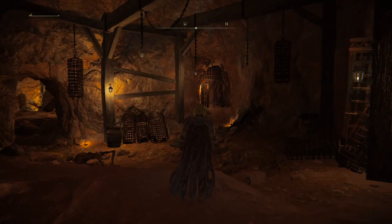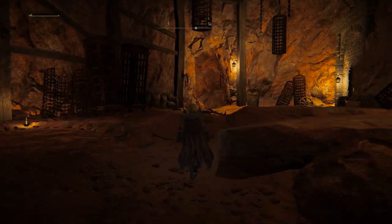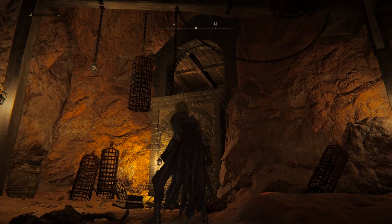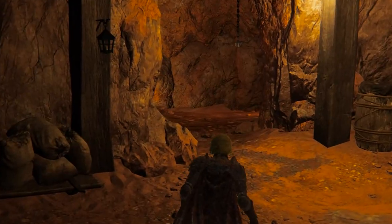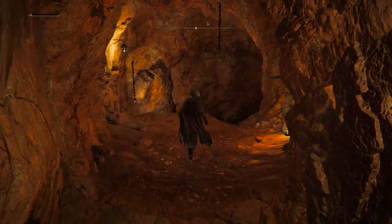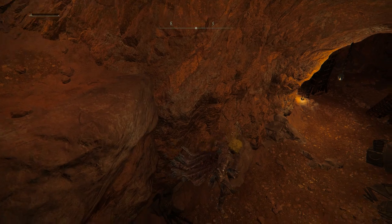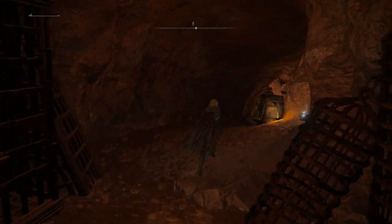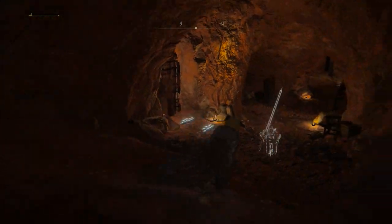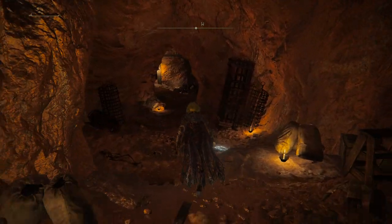Do kill everything in here because if you don't, they will run up on you and murder you. There is a lever up there — that's our main focus to pull because the Wakizashi is locked behind a jail cell. Before you drop down here, there'll be an enemy to your right and one below, so make sure you kill those. After doing so, make your way down to your left and the Wakizashi's location will actually be in the second jail cell to your left. However, it's locked, so we have to pull the lever.